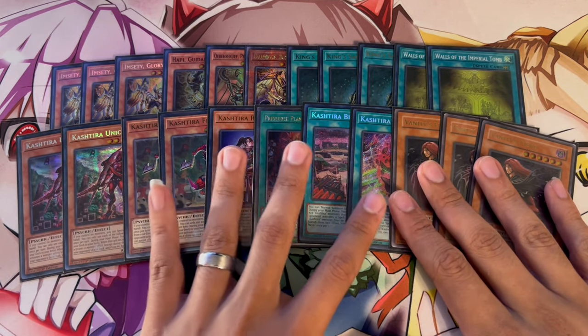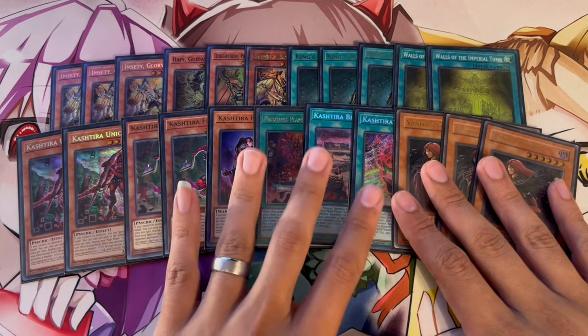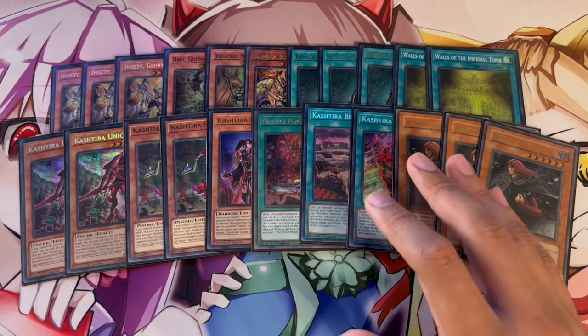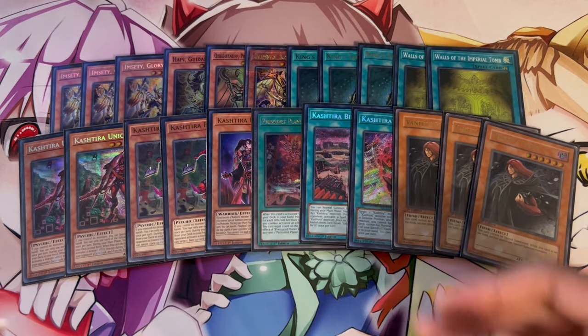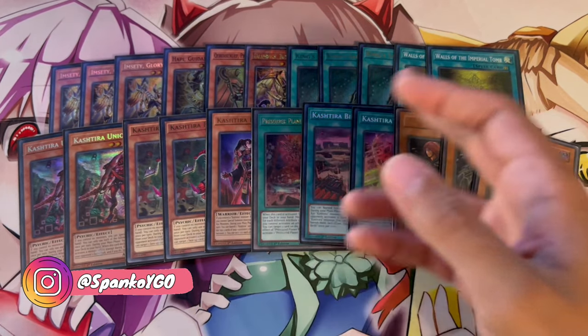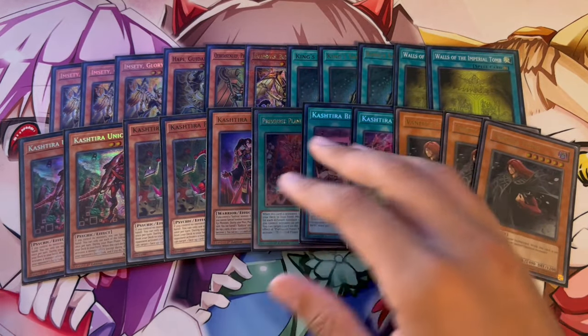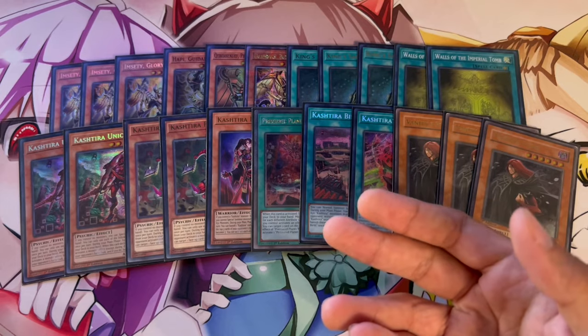Theosis and Birth are really good as well because they act as extenders. Birth is really good in the grind game. They work really well with the Horus cards — let's say you special summon a Fenrir, you search something like Riseheart or Unicorn. What's really good about this is Fenrir kind of replaces itself in your hand.